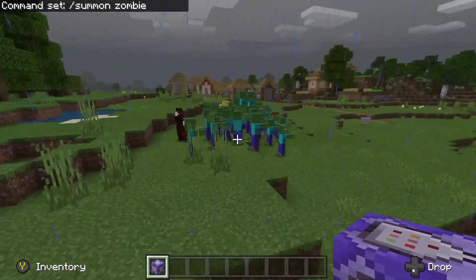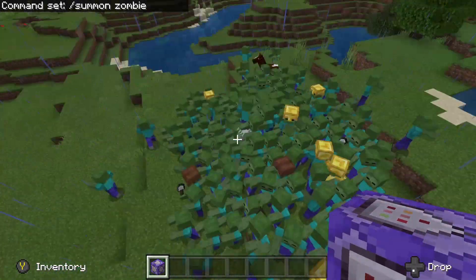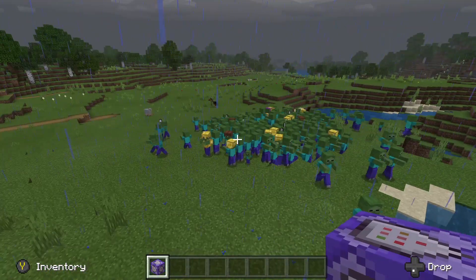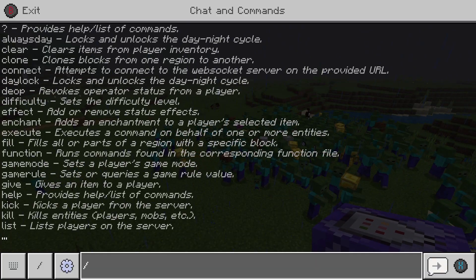Set it to 'Always Active' and you've got yourself a lot of zombies. That is so funny — you've got your own zombie army! But beware, that causes a lot of lag. I'm starting to lag right now. If you're lagging, just do /kill @e and that kills everything.